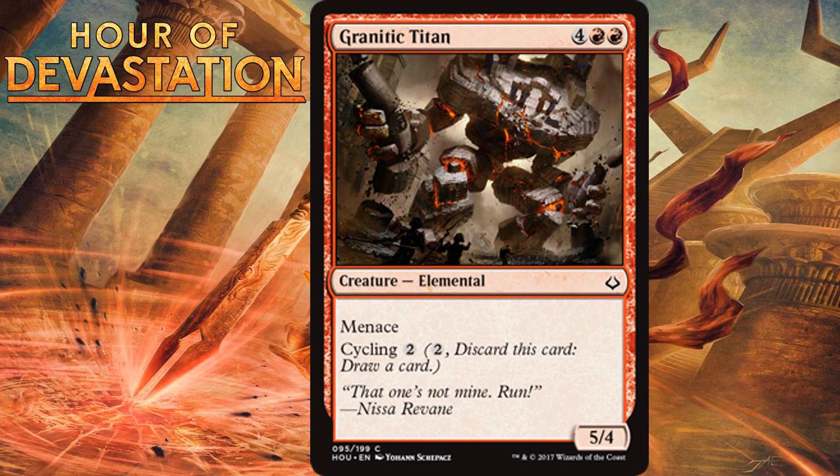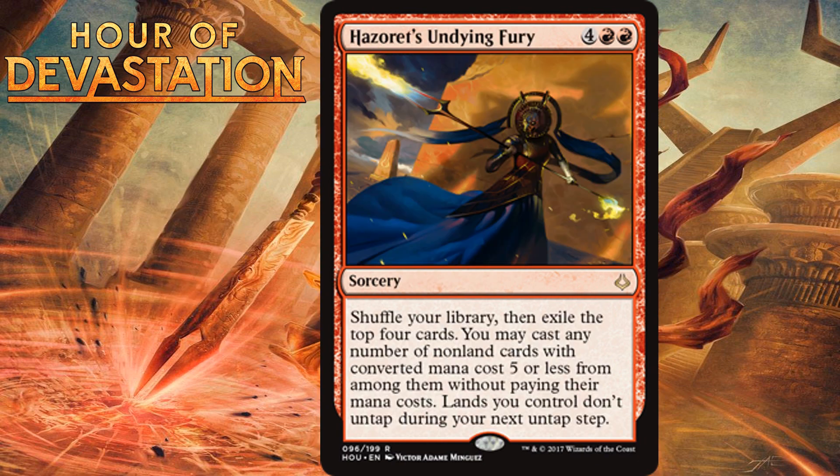Granitic Titan, for 4 generic and 2 red, is a 5/4 elemental at common with Menace and Cycling for 2 mana. It's another creature that's decent in the late game and comes with Cycling so you can throw it away in the early game to find more lands or spells. This type of card isn't anything special, but it's a solid playable because it allows you to do something with it at all stages of the game. A 5/4 Menace isn't anything to sneeze at in the late game. I'm giving this a C.